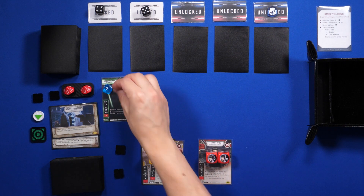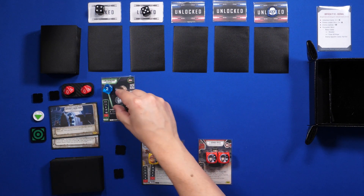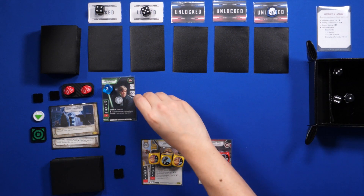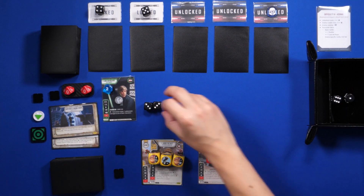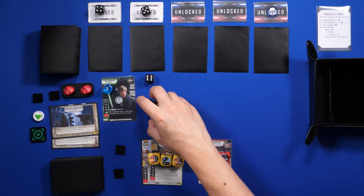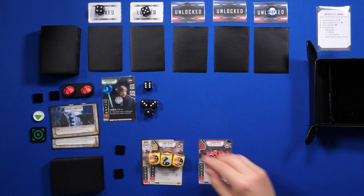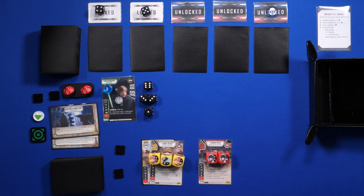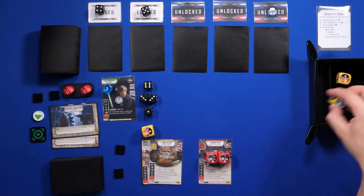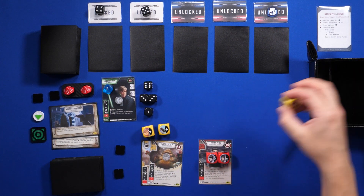Instead of rotating cards to activate, I'm just gonna use these tokens. Let's go ahead and roll for Luke. We got a couple shields right there, a melee, and then a blank. And now it's time to roll — let's activate Jabba. We roll... wow! We got all of those special dice faces. That's exactly what I'm looking for.